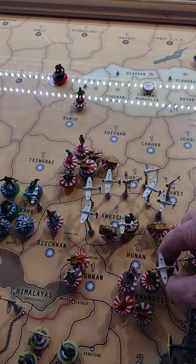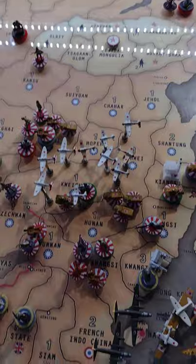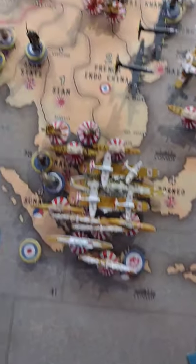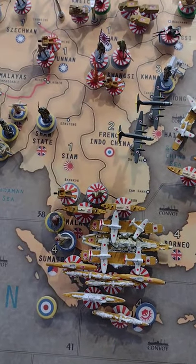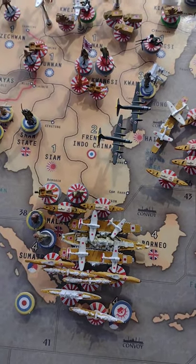Two fighters and one tactical bomber — everything is landing in Kui Chow. Let's start again where we were at. We already have the count for that. Siam, there's nothing. But add to Sea Zone 37 two infantry and two artillery loaded under the two transports that are in there.